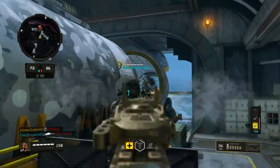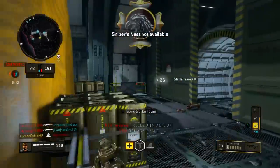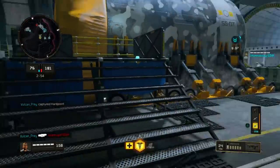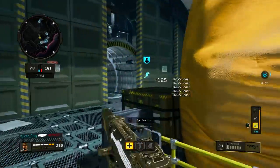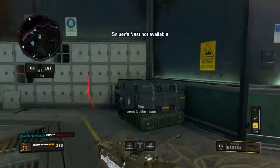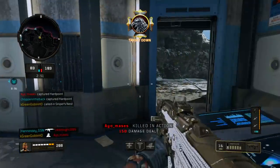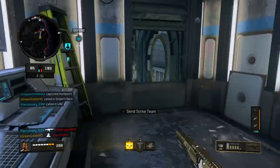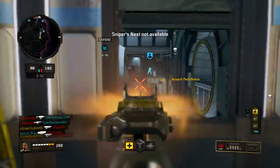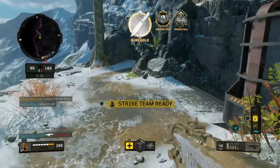You basically sacrifice range for the ability to delete people up close. The negative is that if you hold this thing down — which I recommend — the recoil shoots up really fast once fire rate is enhanced, similar to rapid fire but even more so because of the firing blowback system. You do lose some effectiveness at range. The Vapr used to be my favorite gun, but after the Vapr and ICR got nerfed, the Maddox is my favorite gun in the game right now.